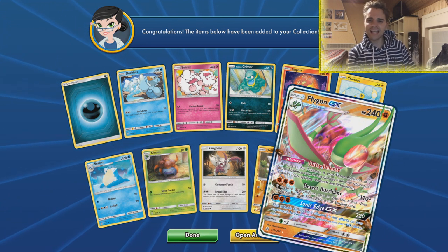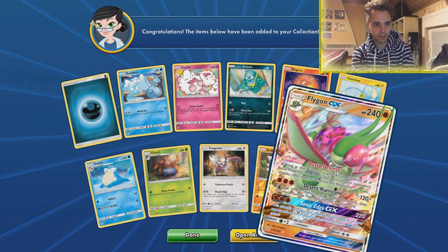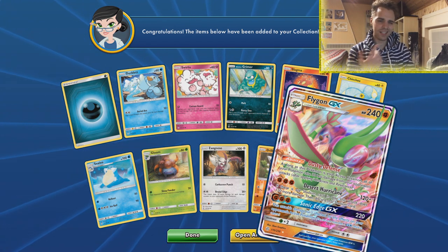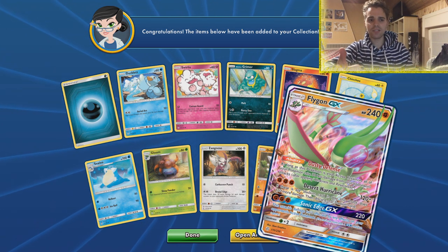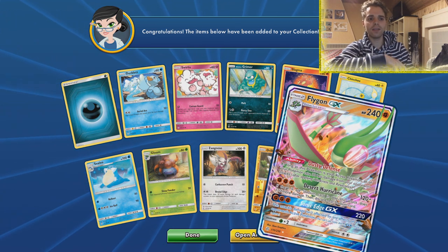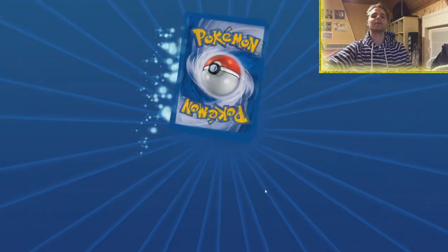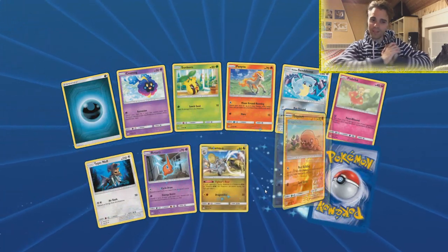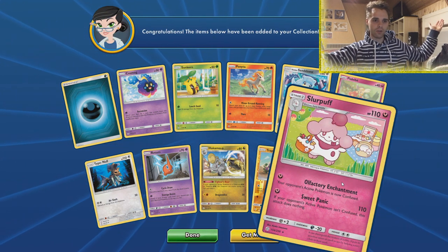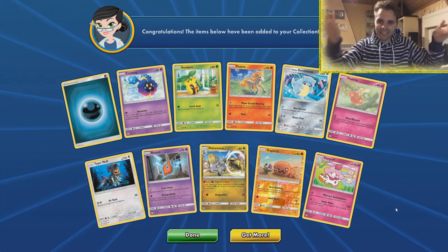The last pack of the day — the pulls have been great. Slurpuff to finish the day — look at that cute artwork. All right, this was ZAPDOISETCG here. If you enjoyed the video be sure to hit the like button and subscribe for more content. Lots of decks are coming up on the channel including Reshiram with Ends Resolve, Volcarona, Steelix Valley, Malamar with the new Phione, and Alolan Persian. Let me know what your favorite card from the new set is in the comments, and I'll see you in the next video — TCG online battles coming up soon. Peace out!